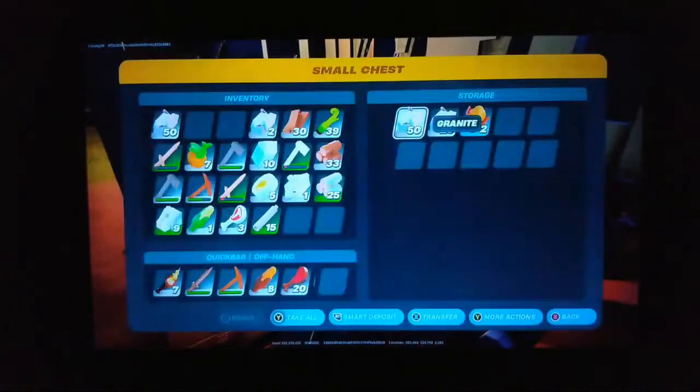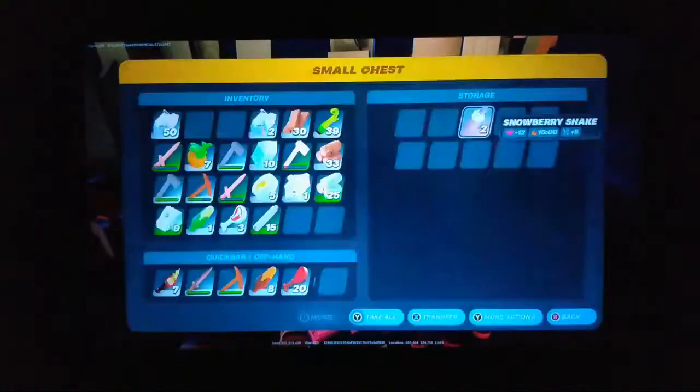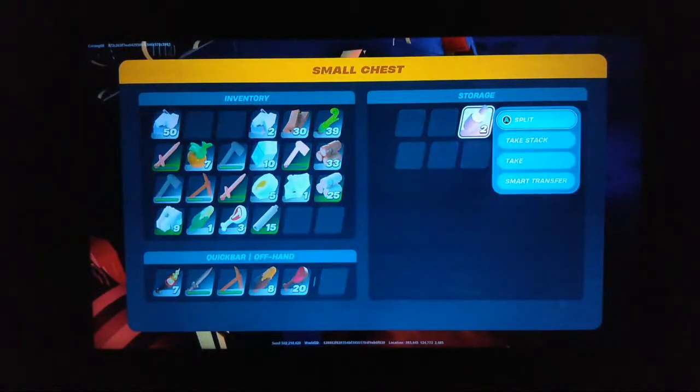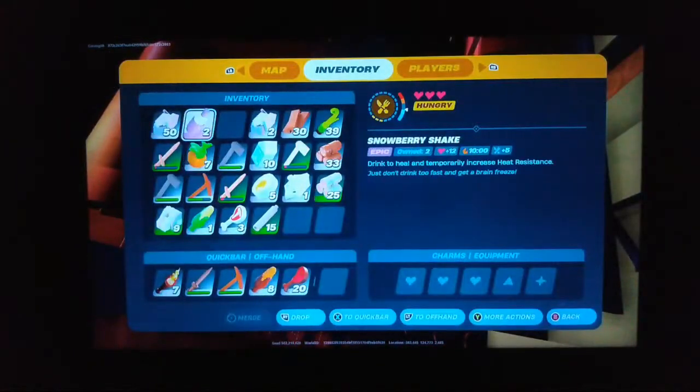What's in here — blast core, and a snowberry shake! Let me see what this does again. 'Drink to heal and temporarily increase heat resistance.' I wonder if you could drink these up in the desert and be fine — because last time we didn't take a snowberry up there. It lasts 10 minutes. Something to definitely think about.